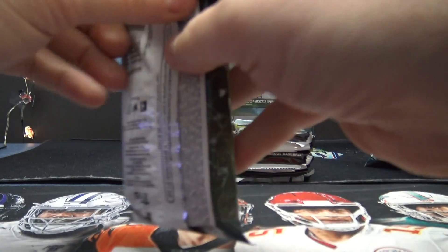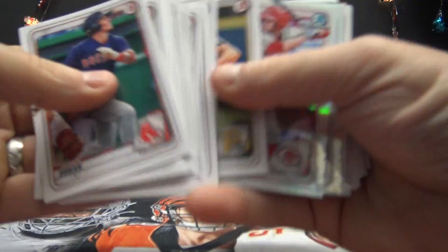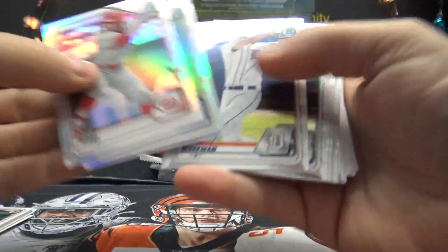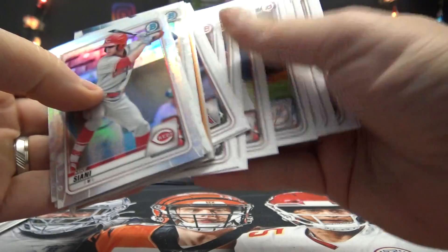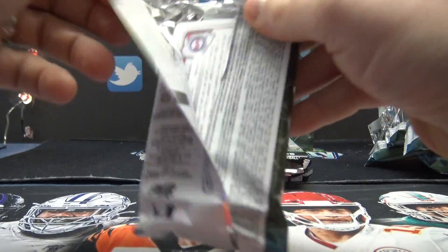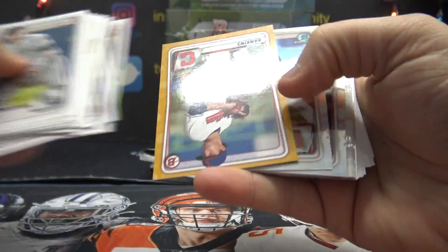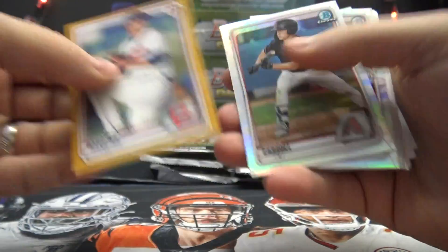Pack four is Charles C — got a paper gold number two-fifty, Ethan Hinkins.